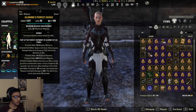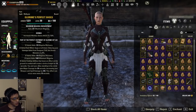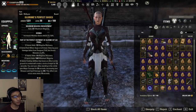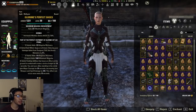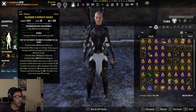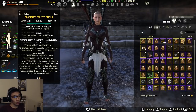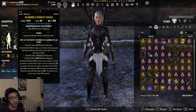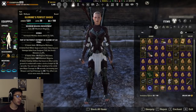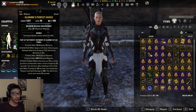Before Summerset, the meta in trials was for both healers to run Spell Power Cure, because the six-person cap meant one healer couldn't hit all the DPS — at most five people would get it. On top of that, pets — the Volatile Familiar, Twilight Matriarch, and the Bear ultimate — will steal the Spell Power Cure buff if eligible. While the system prioritizes players over pets, pets in trials are essentially always at full health and always eligible, so they'll consistently steal the buff.